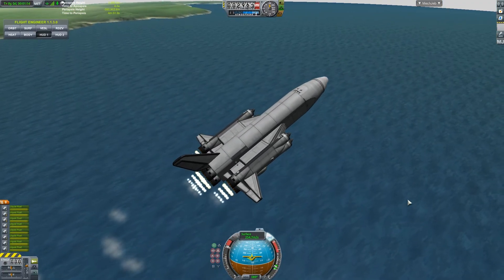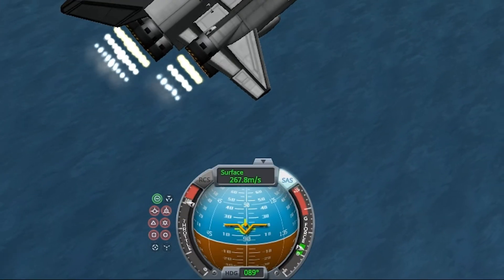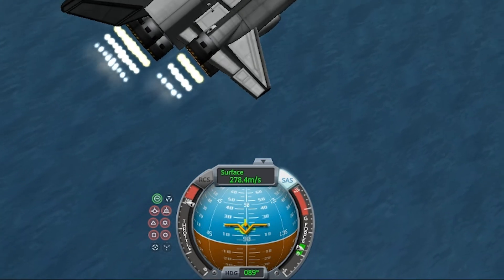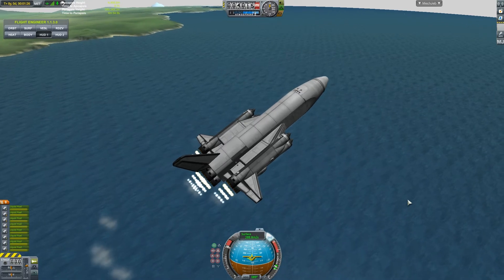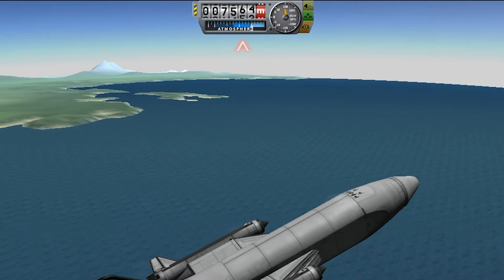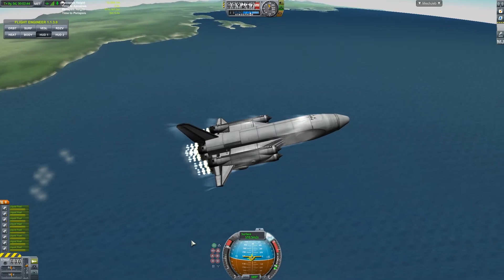To fly single stage to orbit, experiment with flying your aircraft between 10 and 30 degrees on the nav ball, just above the horizon. Ensure your aircraft is never losing speed. If you lose speed, drop down towards your prograde indicator and try to pick it back up. In the dark blue levels of altitude, level off and try to build up as much speed as possible.